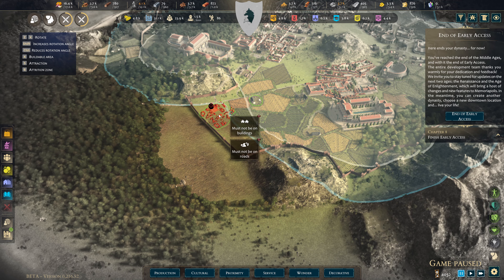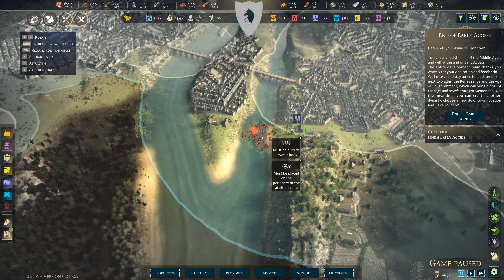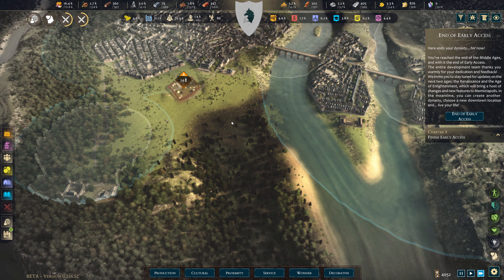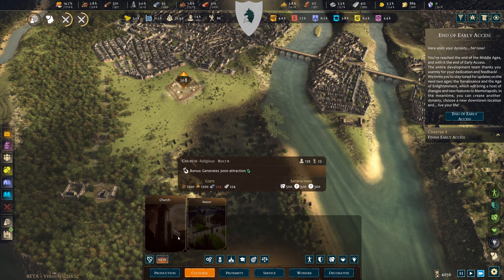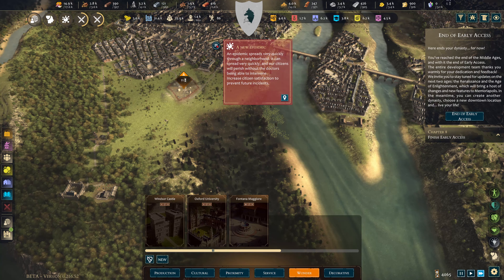That kind of throws a spanner in the works — I don't know if this is a periphery zone. The cemetery is going to have to go here, but I kind of wanted to build my wonder in there. Oh well. I've got one political building and a church left to get for my wonder. Oh — something's happened — there's disease now.